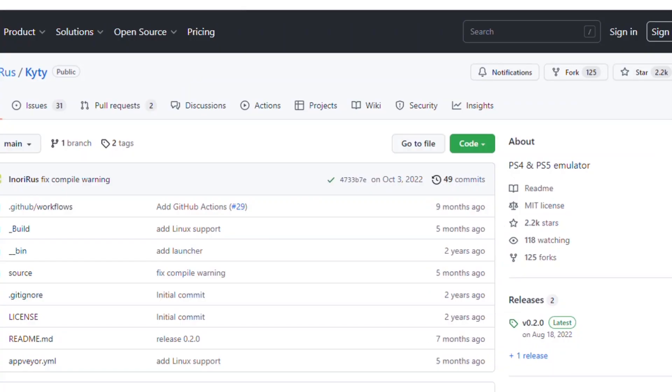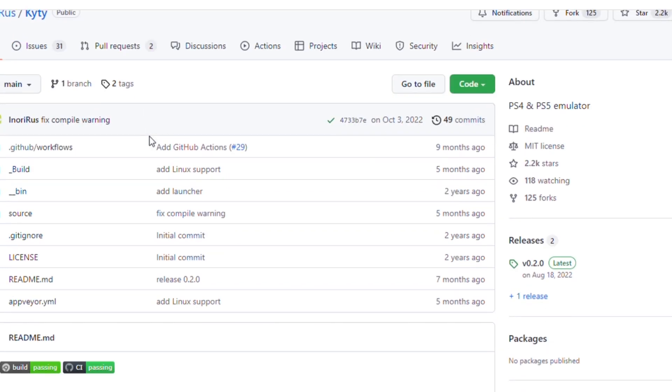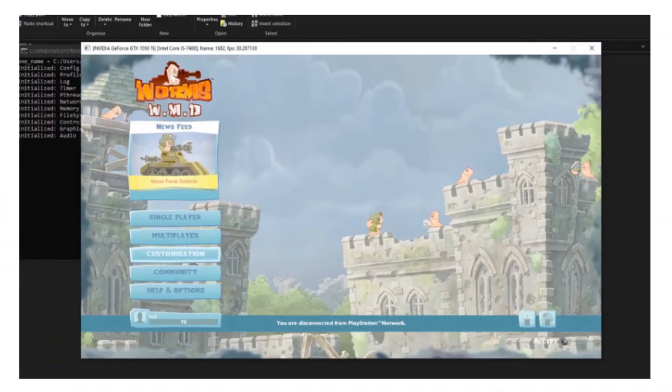At number seven I have KYTY. This PlayStation 4 emulator is in very early stages of development. Currently it can run simple PlayStation 4 games but you can expect a few glitches and crashes here and there. The special thing about KYTY is that its developers have mentioned that they want to support PlayStation 5 on this emulator as well. Of course that's not happening anytime soon, but since the developers have mentioned PlayStation 5 support, you can definitely expect that in a few years and that would be definitely something great to see.